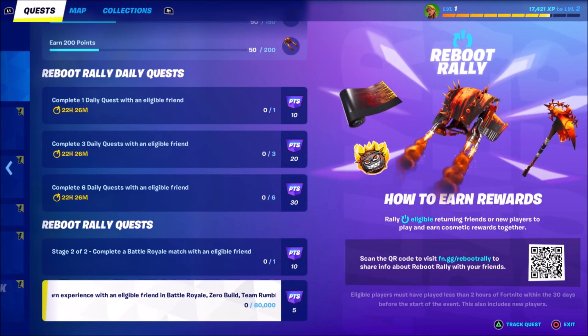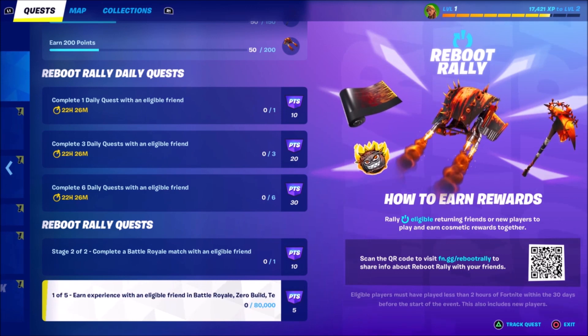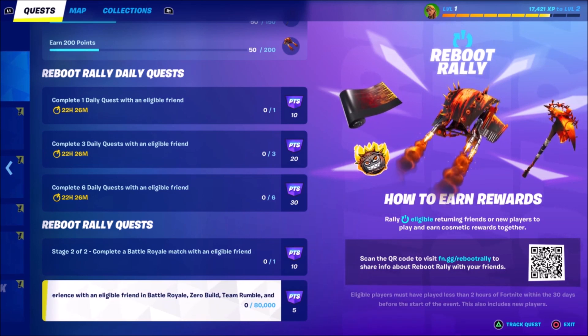The next challenge you have to complete is to finish a battle royale match with any eligible friend — meaning anyone you've rallied back — which earns you an extra 10 points. Then complete the next challenge: earn experience with an eligible friend in battle royale, zero build, or team rumble, which basically means get XP from playing any game mode with them.